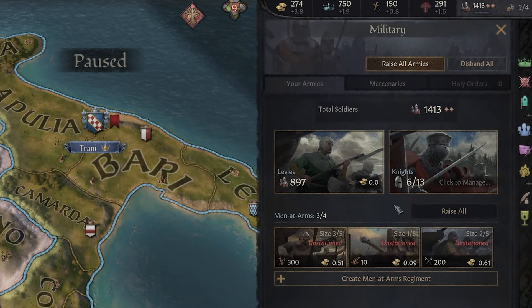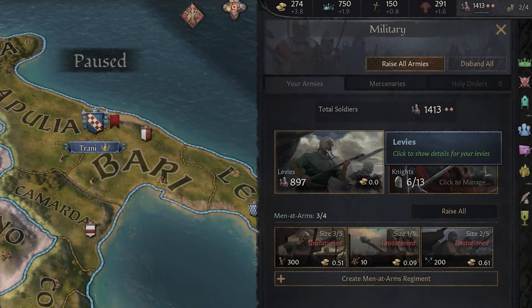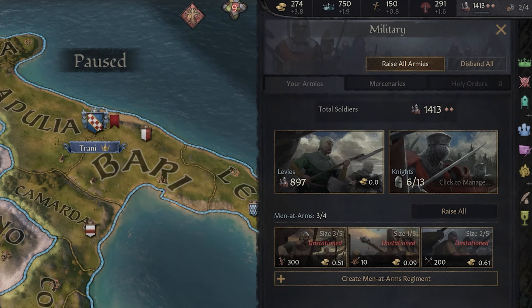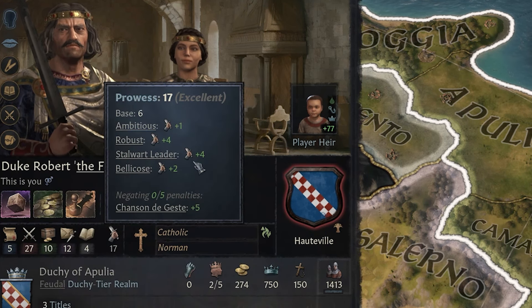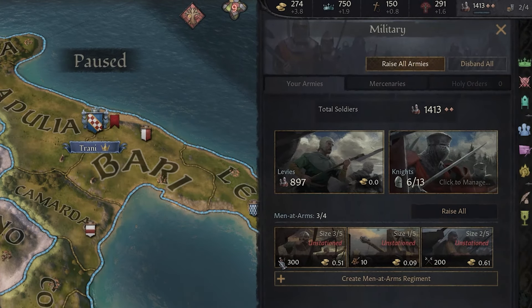A brief breakdown of your army composition: there are three elements — levies, knights, and men at arms. Levies are essentially your peasants and workers, your farm hands. You can quickly raise them in times of war, but they're not professional soldiers. Your knights are your vassals or courtiers and they fight directly in your armies. They have a specific stat called prowess, which is their fighting ability in duels and battles. You want your knights to have high prowess to effectively support your armies, levies, and men at arms.